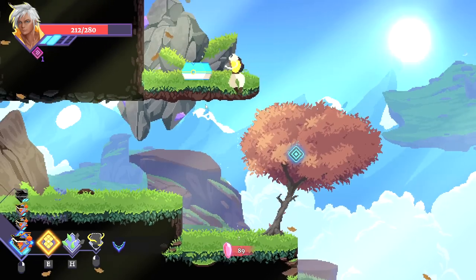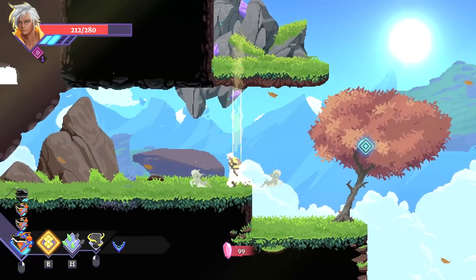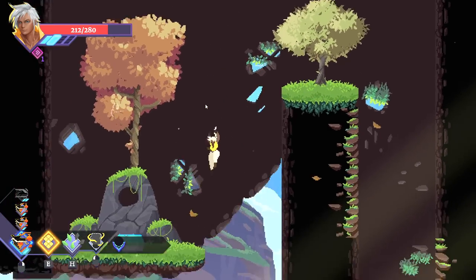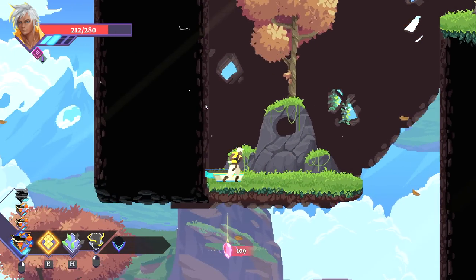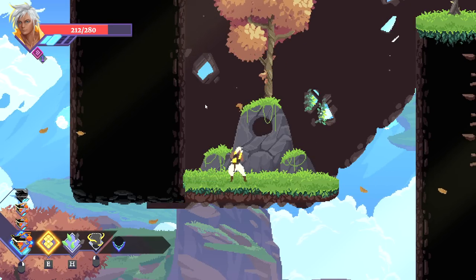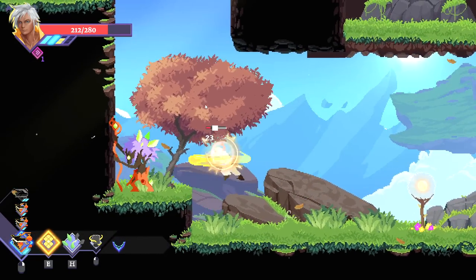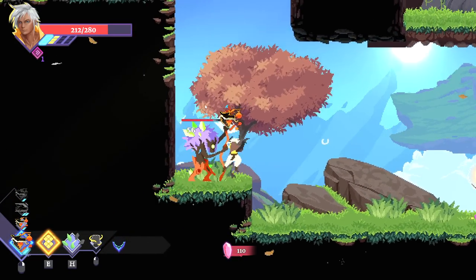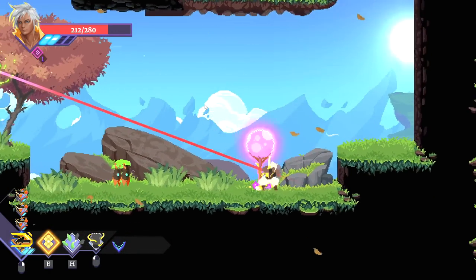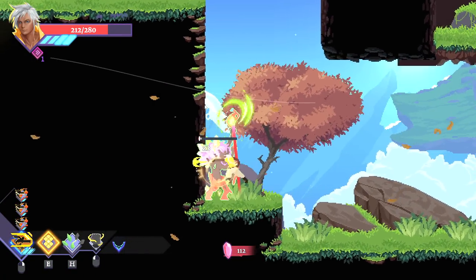My butt has been bitten by a chomp plant. Chest — what do you got for me? Monies. We do have three health stones. I'm going to wait and see if I can find a healing bush first — maybe I can get my health back faster that way. I am playing with the keyboard right now. Control is largely done with the mouse and the WASD keys and the spacebar, which is my preferential way. There's another health shard — the more health shards you have, the more health you heal when you pop it.